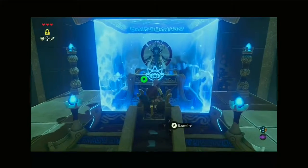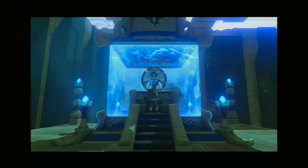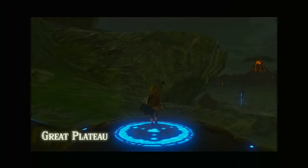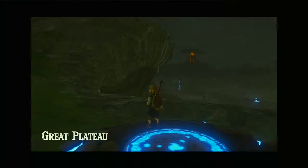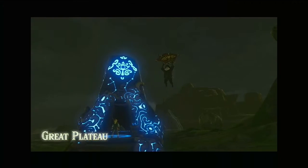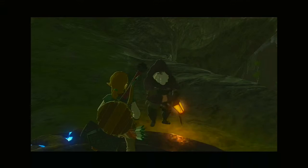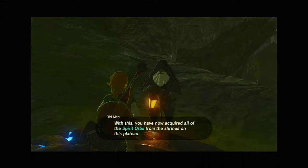Easy — and we get a spirit orb. Now that we're done with that shrine, the Old Man should show up now with the paraglider and he should tell us something.